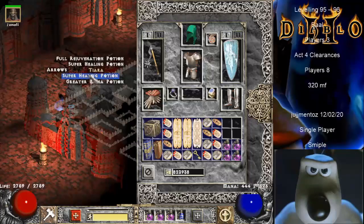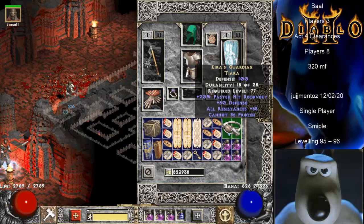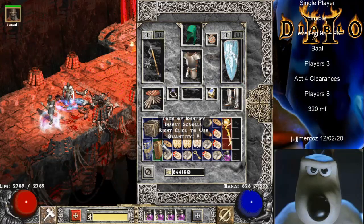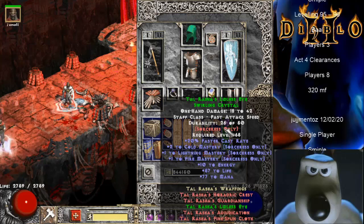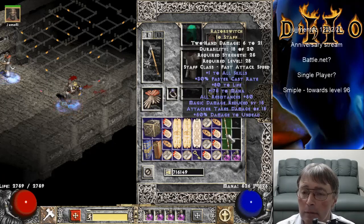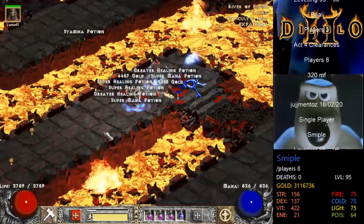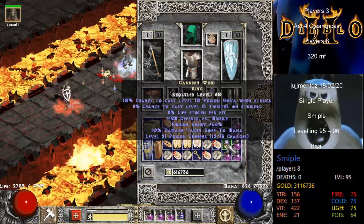Kira's Guardian — 68 resists. But the item of interest is the Talrasha weapon. One in eight chance of getting two sockets — never got one, and I still haven't. Razor Switch — not a premium item, but my favorite low-level caster weapon. A unique ring — Carrion Wind.